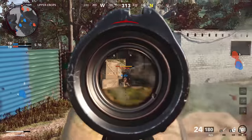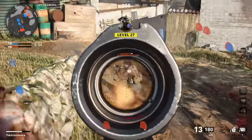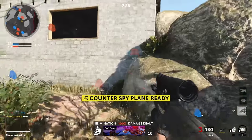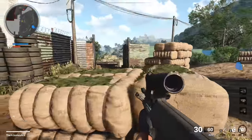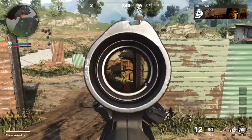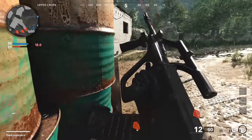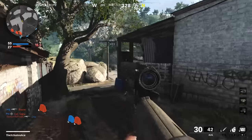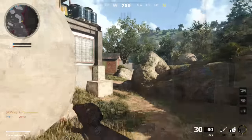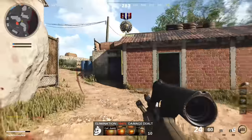I definitely feel that these burst guns were significantly overperforming and did need to be nerfed. However, I don't really think the nerfs really target the root issue — the fact that they can get those really consistent one-burst kills, which gives them a time-to-kill that no other gun can compete with. It's not even close: TTK with a one-burst is 150 milliseconds, while most other guns kill in about 300 milliseconds. So aside from reducing range a little bit, it's not really going to change how effective these guns are at close range.